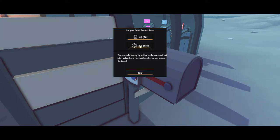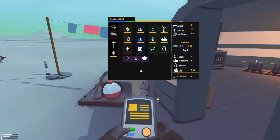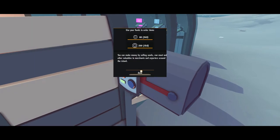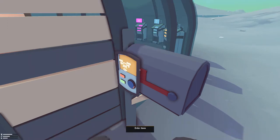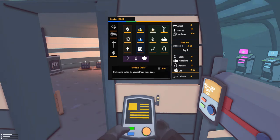I can afford 200. Okay, let's do this. You can make money by selling seeds, raw meat, and other valuables to merchants and exporters around the island. Oh, so we got 400 hardware now. Should I just say screw it and buy 200 more? It only gave me 100 more — I got ripped off, man. Alright, I'm building us a water tank.